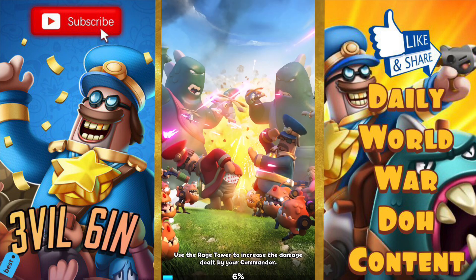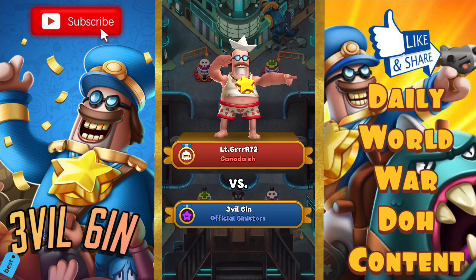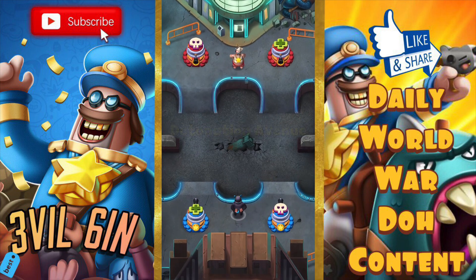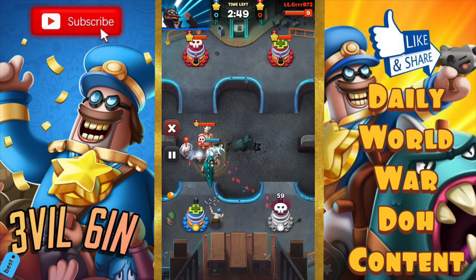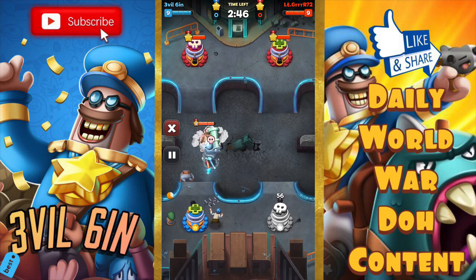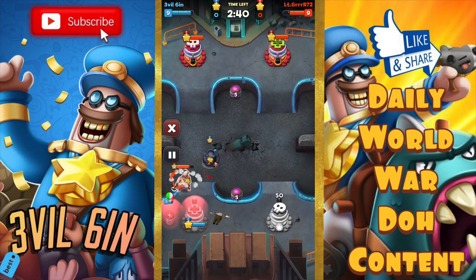All right, here we go — the third replay. This was the best out of all of them, I was saving the best for last. After this we're gonna go into a couple of live battles. This was with Lieutenant Gur 72. I place Rex Egg on the left side, we have Caveman — the Caveman is gone but that's fine. Oh my god, he takes out the Rex actually.